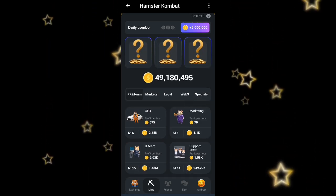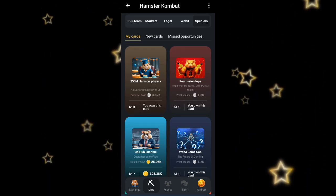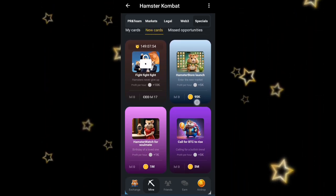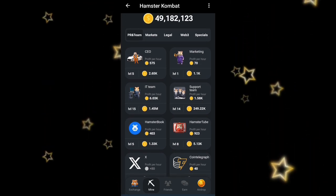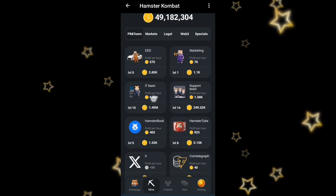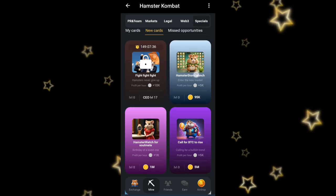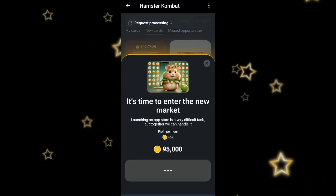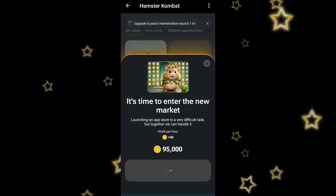For the daily combo today, there are different cards we are going to be assembling. The very first card is under the Special tab — come to Special and click on new cards. The card is 'Amstel Store Launch.' If you haven't opened it, the requirement is to upgrade your IT team to level 15. Once you've done that, this new card will open up — click on it and click 'Go Ahead' to get the first card for today.